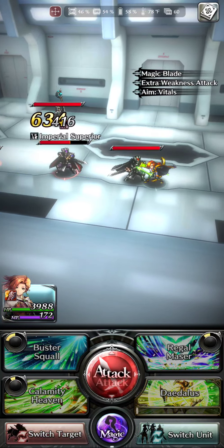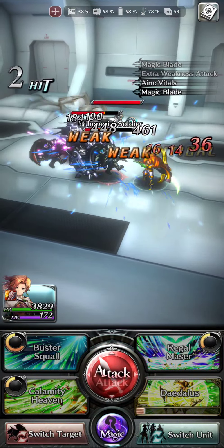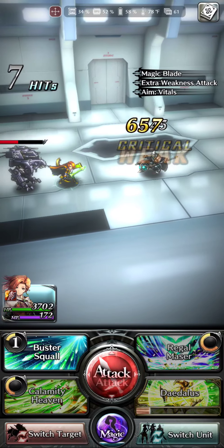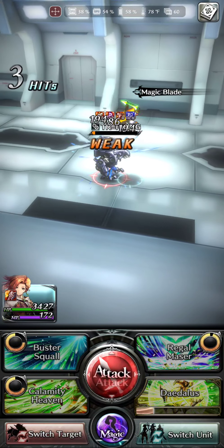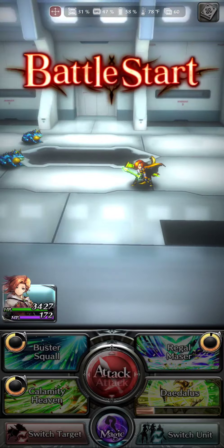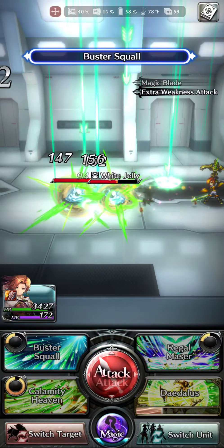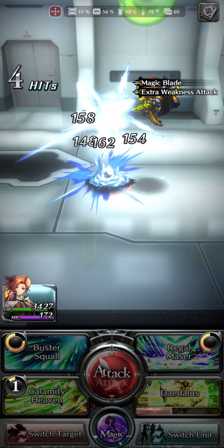All right everyone, this is my honest first impression. Did they do something special with her basic attack? That looks pretty good — I like that her basic attack is something different. She has a hit-and-run type thing. There's her S1, it makes little green things fire down all around her. That was Buster Squall. We're gonna drop her S2 next — so far pretty cool. Charge in and then back up. That S2 is sweet! Here comes S1 hitting whoever she's targeting and everyone around them.